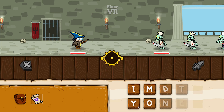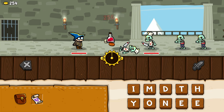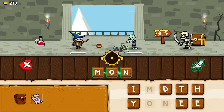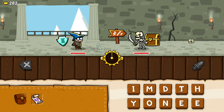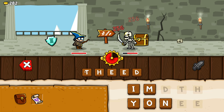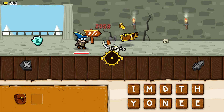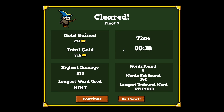I'm going to try to kill this boss again. I made 'mint,' 'heat,' 'mid,' 'tea,' 'ton' — and I used the drain item. I killed him! Finally, I passed level seven!